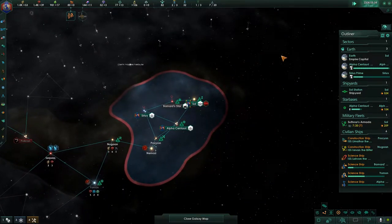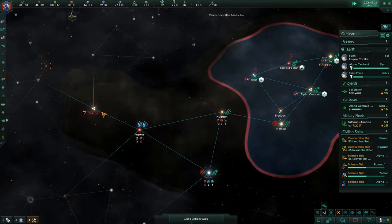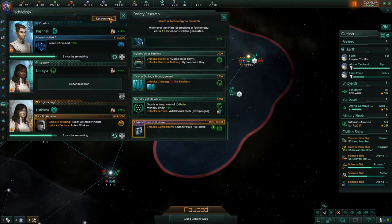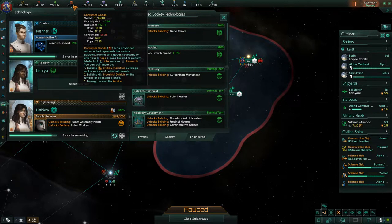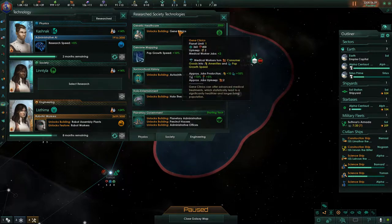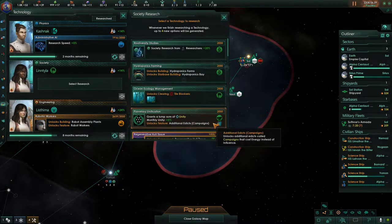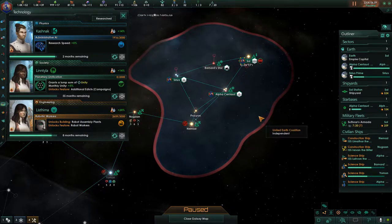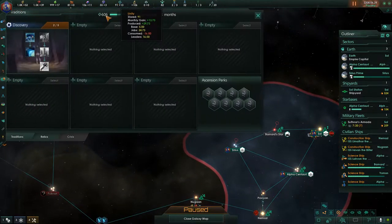Nothing really has happened since last time. I just picked off right where we were, still waiting on some of these first contacts to play out. But we did just get some research done — all we got was a bit of a gene clinic. This helps boost population growth for a consumer goods price, which is quite worthwhile. The population boost is something I love to get every time I can. I want to get some more unity going so I can start getting some of our traditions going.